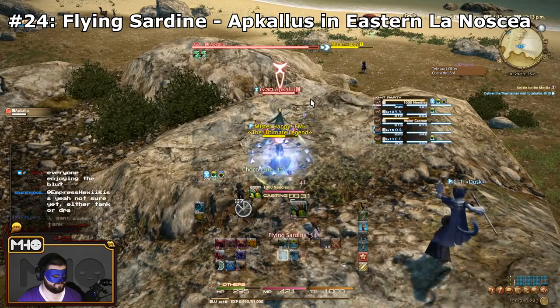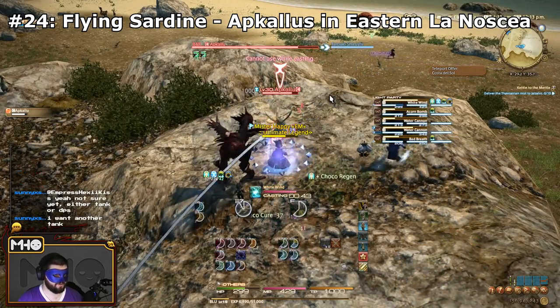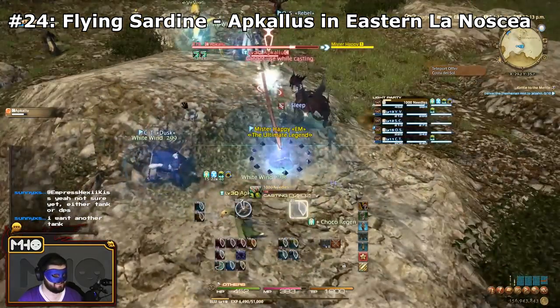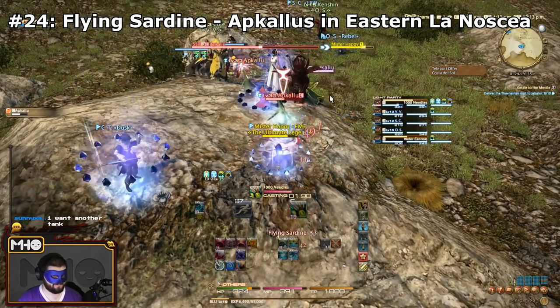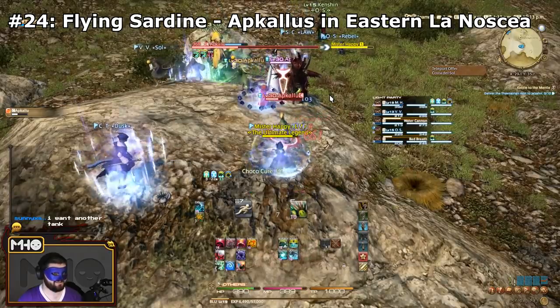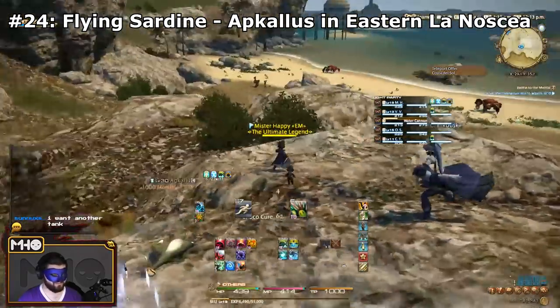The next one is Flying Sardine, and you can learn this from the Apkallu in Eastern La Noscea, just south of the Aetheryte for Costa del Sol. They use it pretty frequently. It's an instant cast ability, so just pay attention to when you actually take damage from an ability called Flying Sardine.